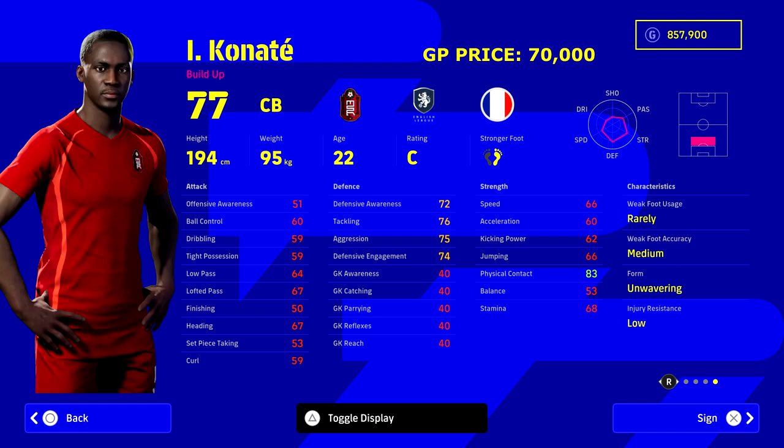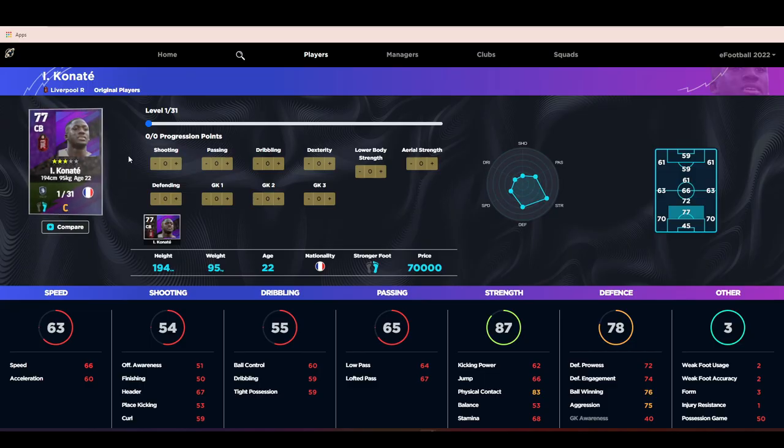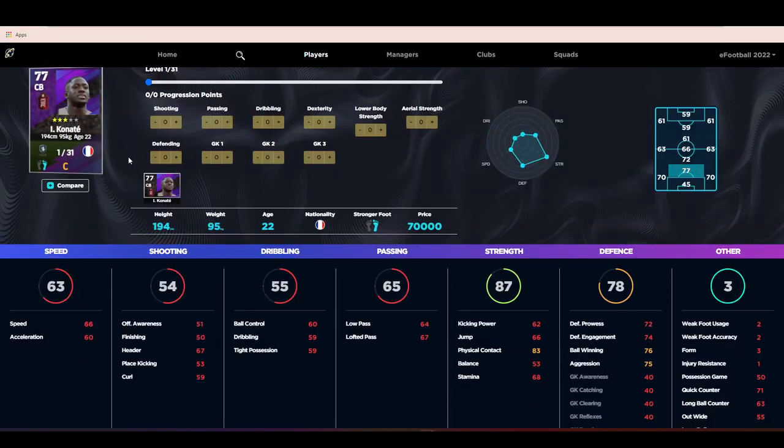Konaté, the Liverpool center back, is only 22 years of age. He's a really good player with unwavering form, so he'll be up in the player arrows more often than not. He's got all the skills you could want. I always talk about having two center backs — one really fast and mobile, and then somebody like Konaté who's just an absolute beast in the air and an outright defender.